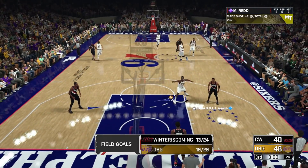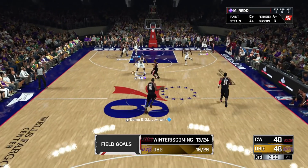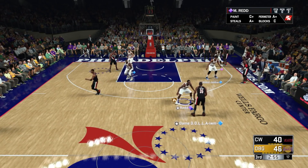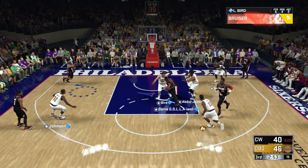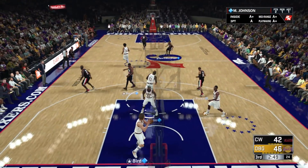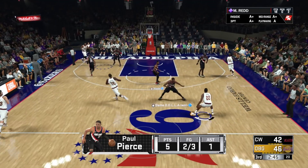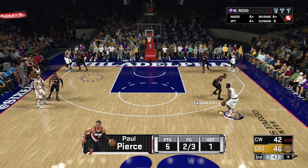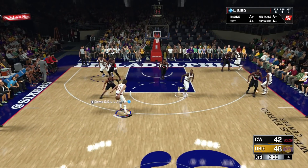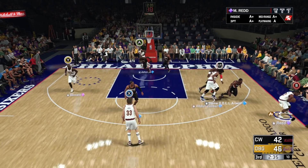Cards that I think we may end up getting — I have a feeling we're going to get some version of a Clyde Drexler card. I understand there's a 97 overall diamond Clyde. I think they might end up giving us an amethyst Clyde from the Houston Rockets, because there's no way to attain Clyde Drexler right now in MyTeam. We also may get a diamond David Robinson card, because yesterday was the anniversary of him scoring 71 points. So a diamond David Robinson might be really nice.